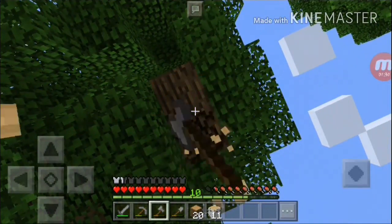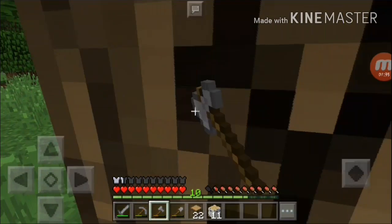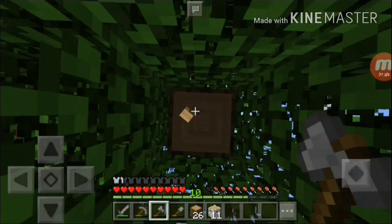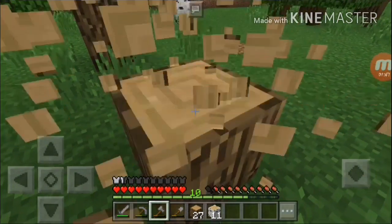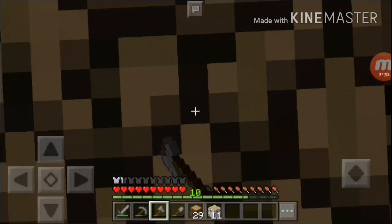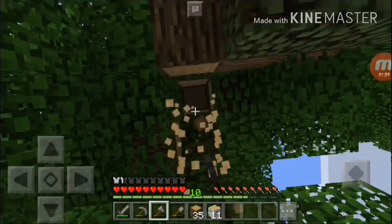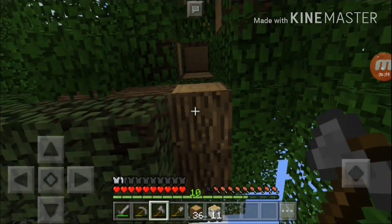We got twenty-plus woods. That was the last one. Our stone axe is starting to break, but I still have more cobblestones at my house, so let's craft another stone axe after it breaks. I need to clear all the trees in sight.